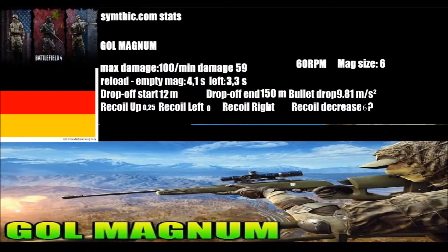When you have some bullets left you get a 3.3 second reload, but when you have like 6 shots you always take them all out. The damage drop-off starts at 12 meters and ends at 150 meters. You got an okay bullet drop, and the recoil is not that bad actually. It's a German made gun and it makes a good turn.